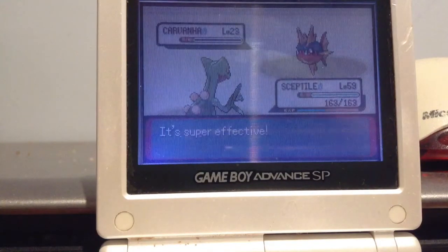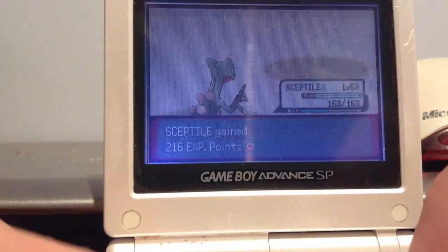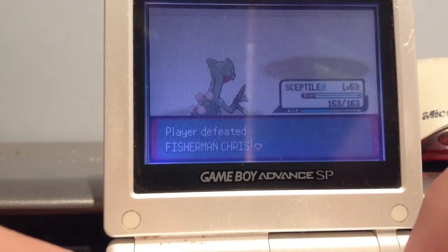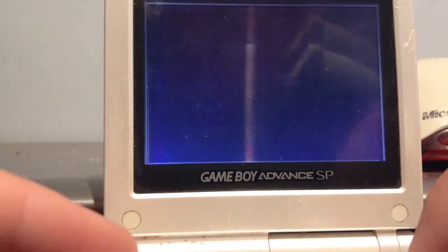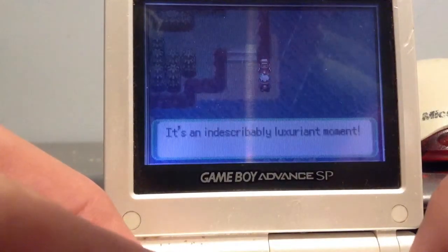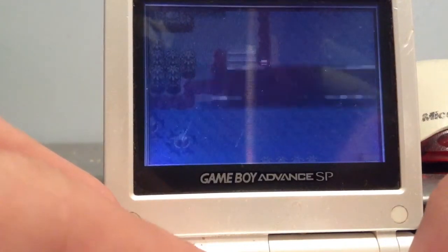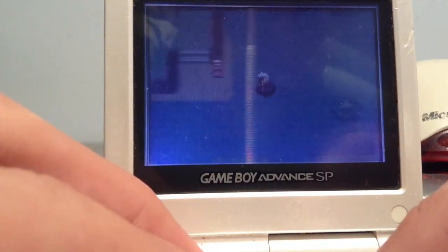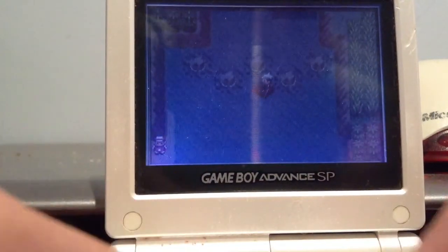Gotcha. Your rough skin got me, so what? So then you talk to him again, go for a surf on your Pokemon, then fish it back — an incredibly luxurious moment. Then what you wanna do — this is what I did — I surfed out to this place right here. It looks like a W. So what you wanna do is you wanna go here.